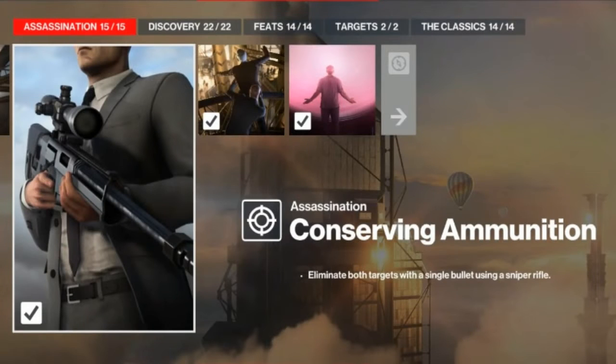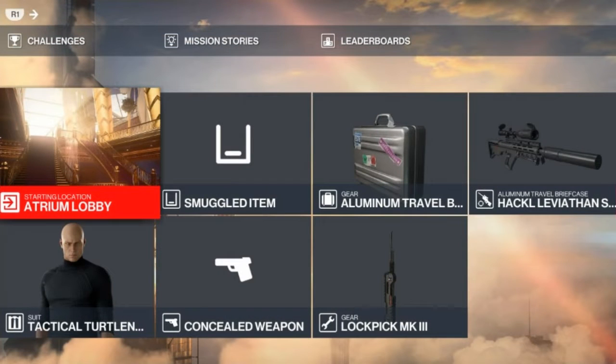Today we are in Dubai for the Conserving Ammunition challenge, which entails eliminating both of our targets with a single bullet from a sniper rifle. The only items we need to bring are our trusty lockpick and a silenced penetrating sniper rifle in a briefcase — everything else is available on the map.